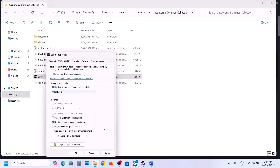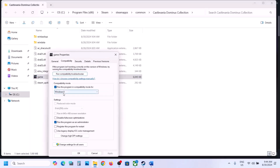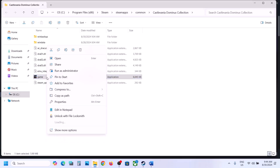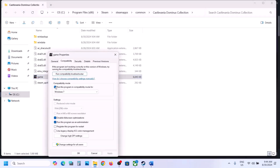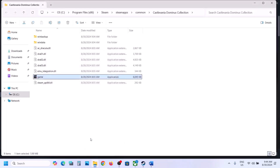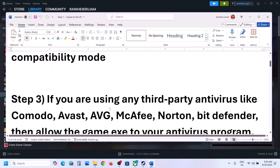If still not working, go back to Properties. This time put a check on Windows 8 compatibility mode, hit Apply, click OK, and launch the game to check. If still not working, select Windows 7, hit Apply, click OK, and launch the game. Still not working — put a check on 'Disable full screen optimizations,' hit Apply, click OK, and check. If none of these work, you can uncheck those boxes, hit Apply, click OK, and follow the next step.